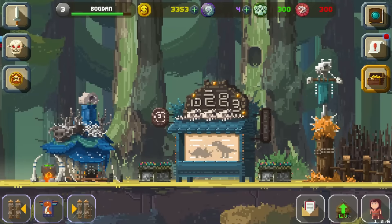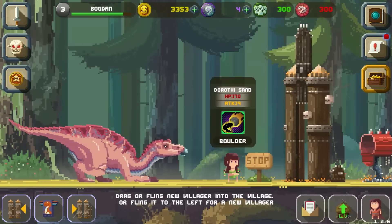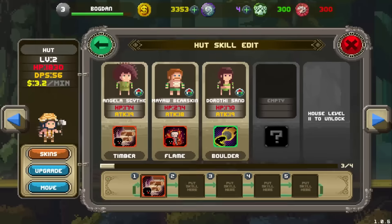Hello everyone, welcome. My name is Bogdan, welcome back to Tiny Dino World. Okay guys, I found out some tips you can do to play this game easy — drag a villager, okay so villagers will come here, you just click on the building and take its powers, put it here and yeah.